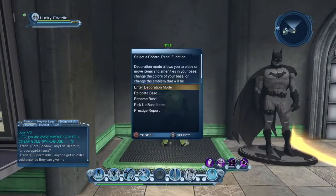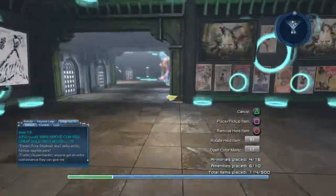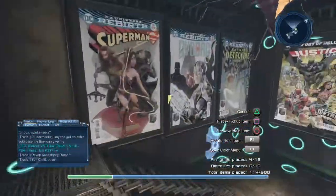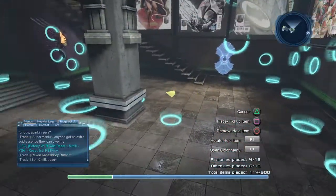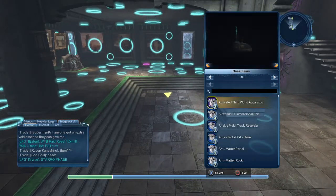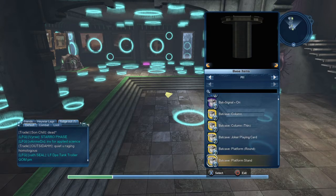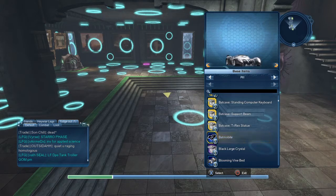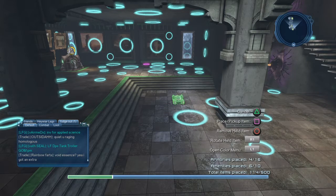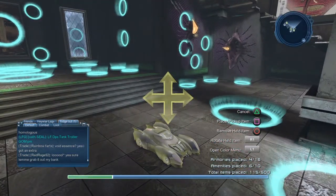I actually have this in another base already — I already have a Batmobile in one base. We'll check it out real quick. I don't think I have anything downstairs in this base, so we'll stick it right here — shouldn't be too hard to find.